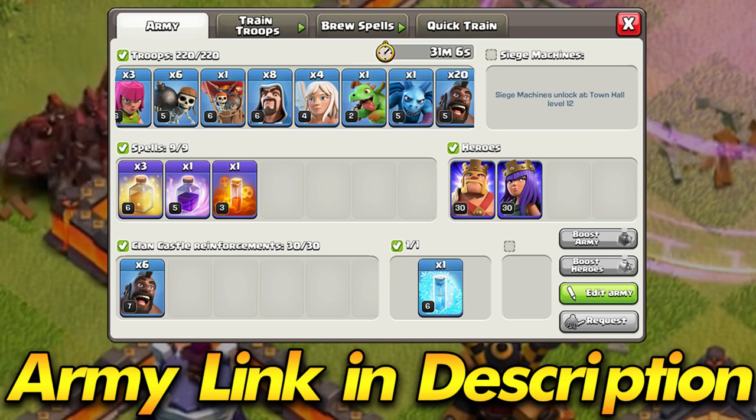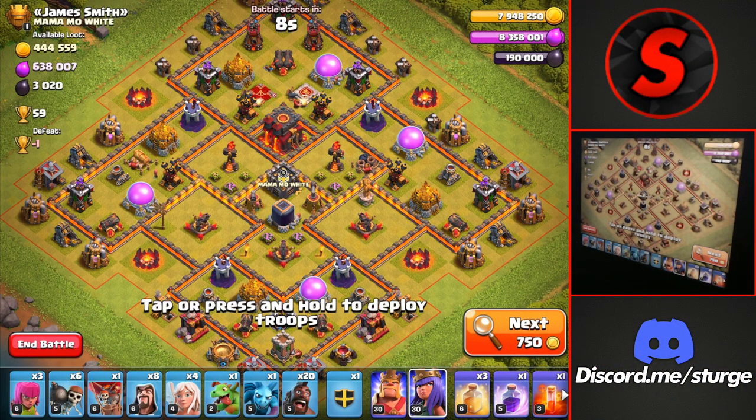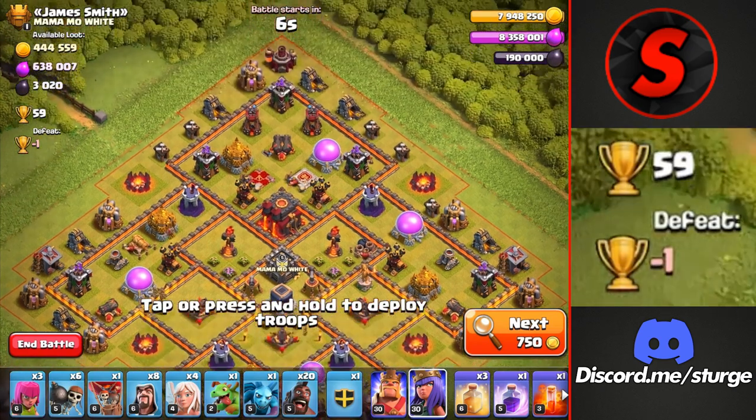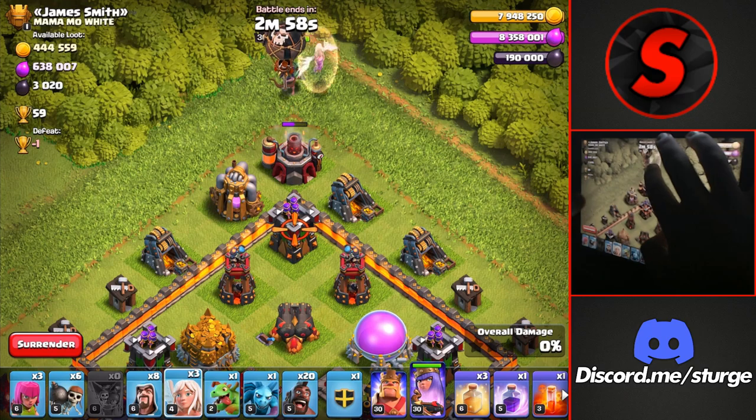Starting off with the first army of the day, which is the Queen Charge Mass Hog Rider attack strategy. I'm re-attacking this Town Hall 10 here worth 59 trophies, which is the most amount of trophies you can be offered in the game.